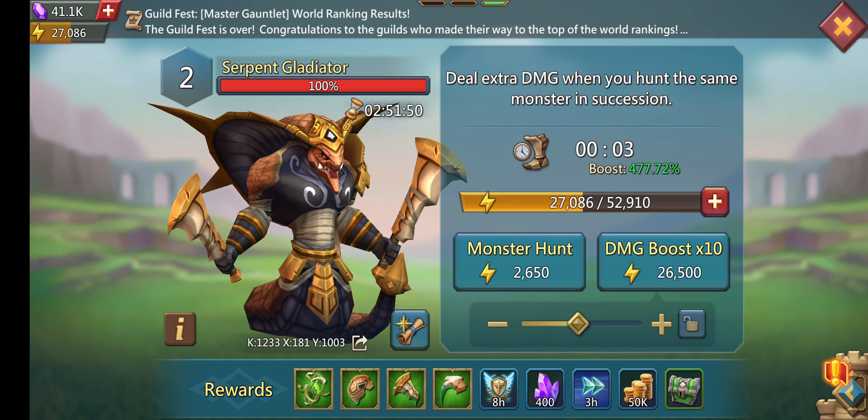Alright, so research training speed is at 6% and reduce upkeep at 24.45%. Let's get to it - I'm going to put 1.51 million troops of each.